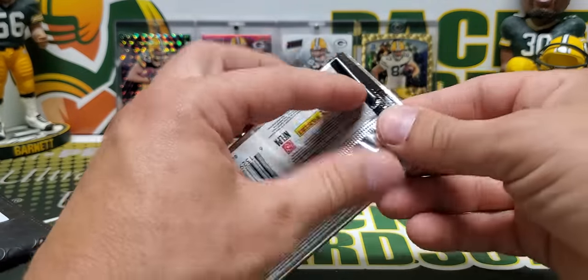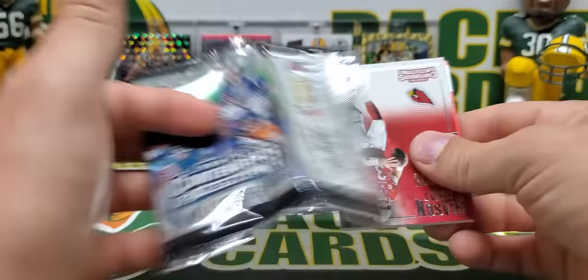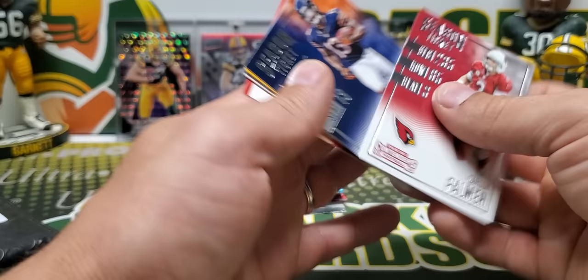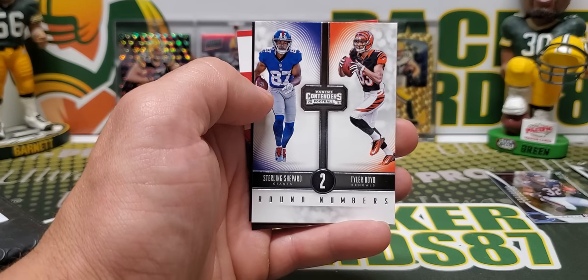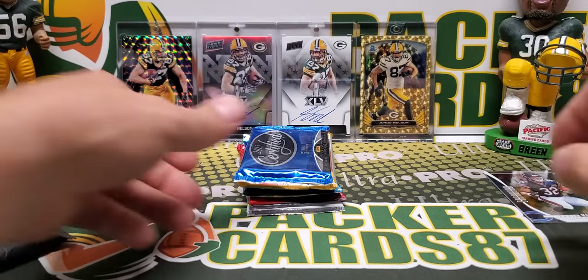2016 Contenders — I thought these were 20 or 24 packs; they used to be 24-pack boxes in 2016, now they're 18 packs. We got Bell, Funchess, Round Numbers, Sterling Shepard, and Tyler Boyd. And that's it in there.